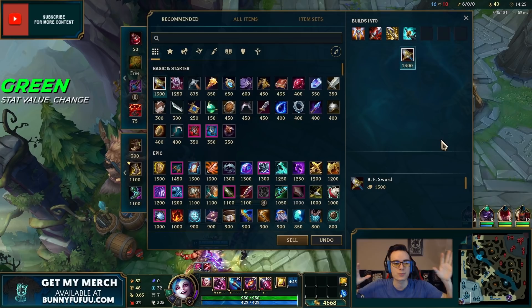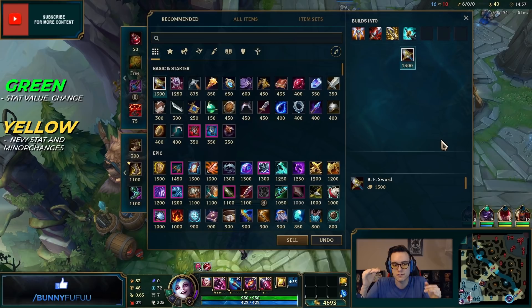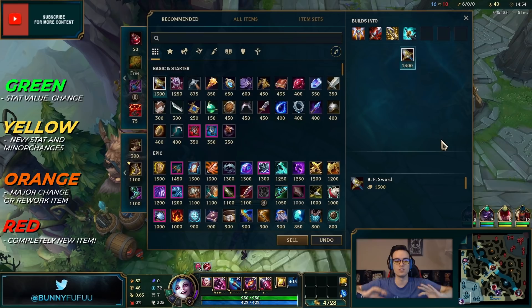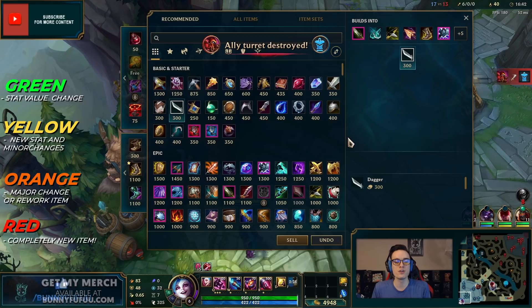When doing the rundown of all these items, we're going to have a little color code system. Green means only a few basic stats got changed. Yellow means it has gained new stats or a few more impactful changes. Orange means there are major changes to the item or it could be a rework. Red means it's a completely new item — something we haven't seen before.